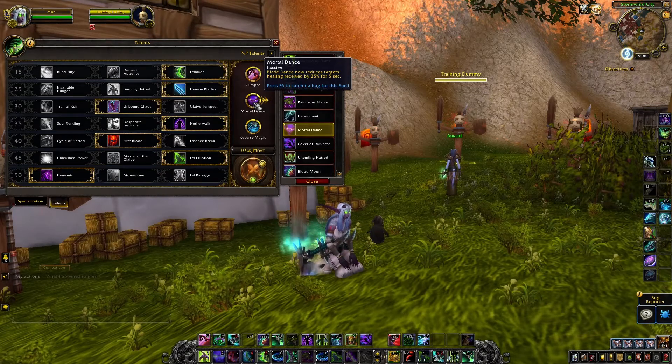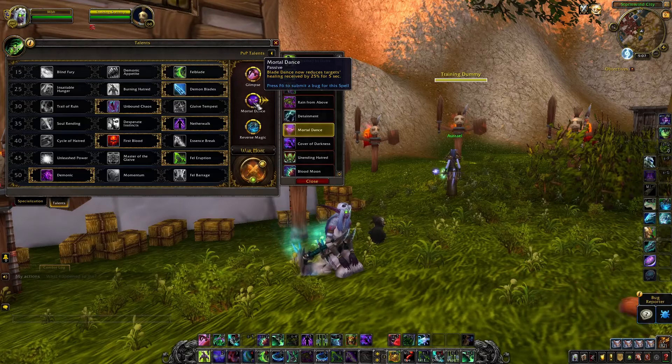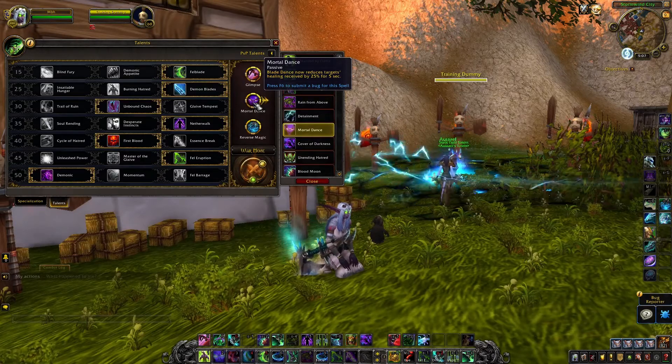Having a healing reduction effect adds that much more pressure onto the enemy team, assuming they can heal in some way. You're not always going to have big damage out, so if they have to heal more because their healing is 25% less effective, that's extra pressure you're putting out just by doing damage.